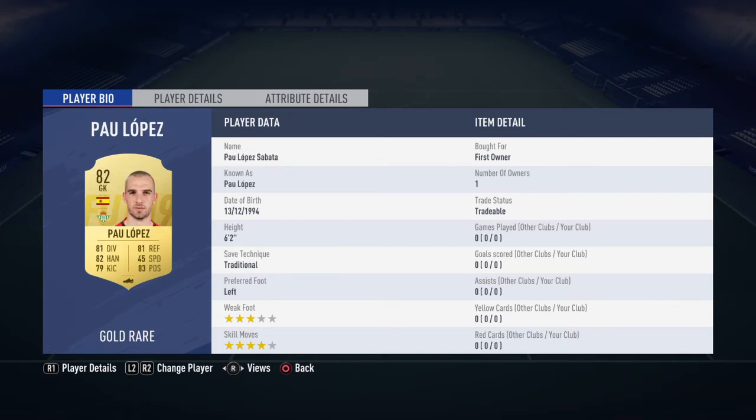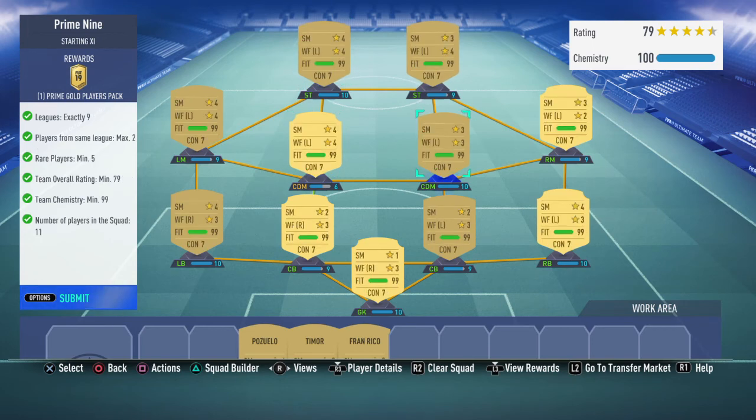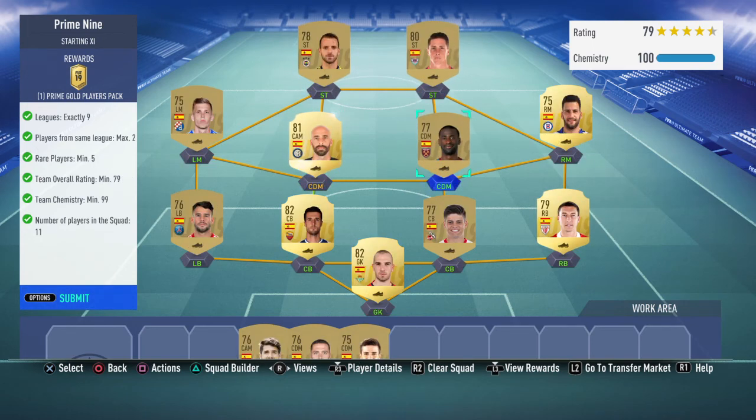And then Marcos right back, and finally Paolo Torres as goalie. We do need loyalty on at least about 7 players, so take that in mind. But we do meet all the requirements and that's the way to do it.